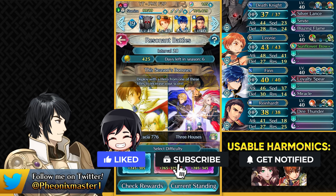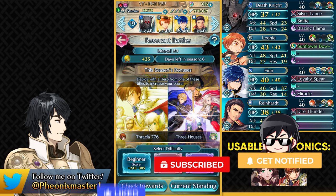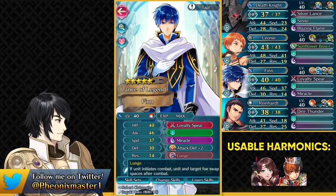So she is of course the eligible harmonic this week along with the new Scion Leaf. Finn is gonna be the MVP for this team with his new Loyalty Spear. You don't really need his weapon refine, but you definitely need Lunge here because we do not have any kind of dancer in the free-to-play pool for these two games.